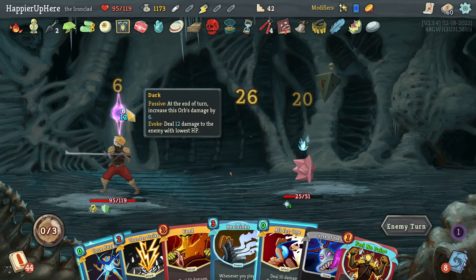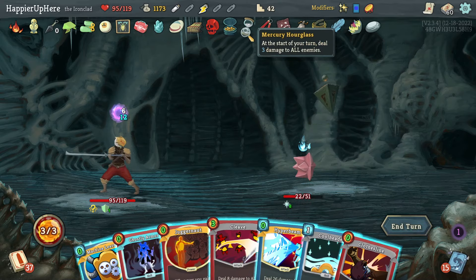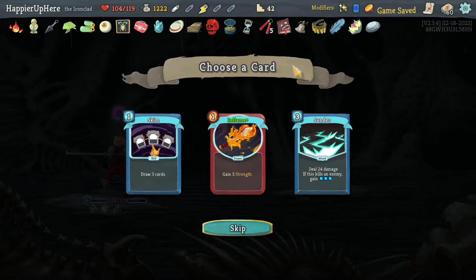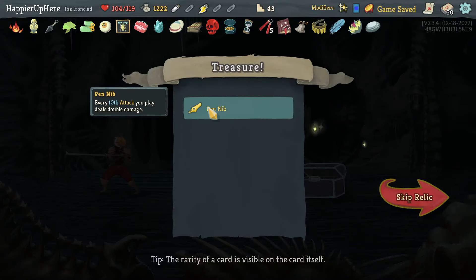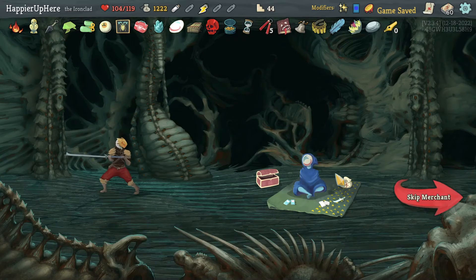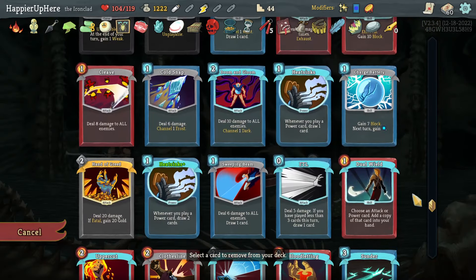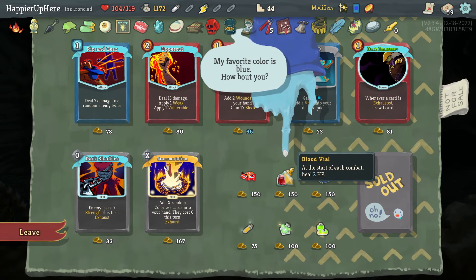The explorer is not going to explode, but I keep forgetting about the Mercury Hourglass — that will kill too quickly. Fine, let's just kill with Hyper Beam. Flame, Thunder, Skim — I already have 60 cards. Got Penultimate — every 10th attack you play deals double damage. That makes Overkill much easier. At the shop I can remove the unupgraded Heat Sinks. Let's do that, then buy. I don't think I need Prismatic Shard — let's take Blood Vial (heal 2 HP at the start of each combat) and first attack each combat deals additional damage.